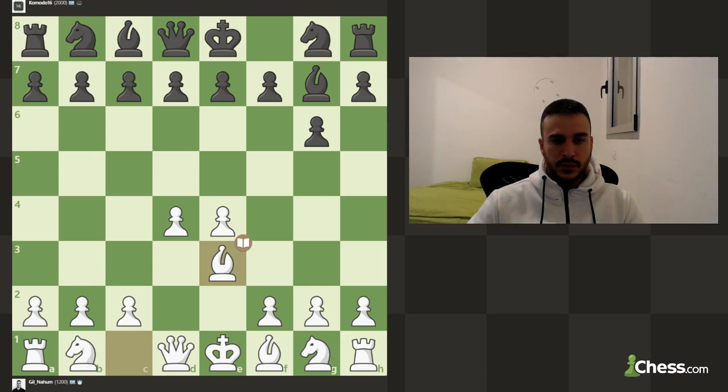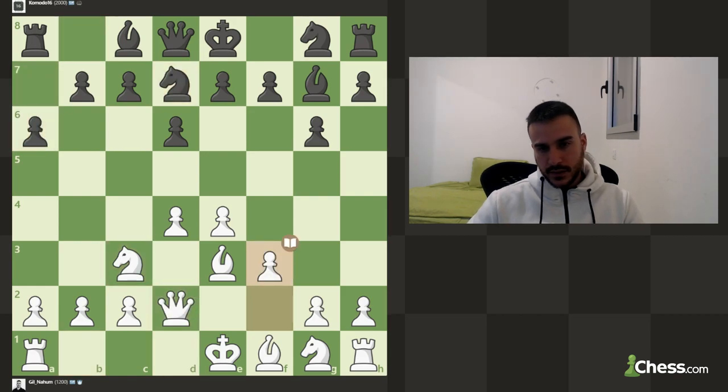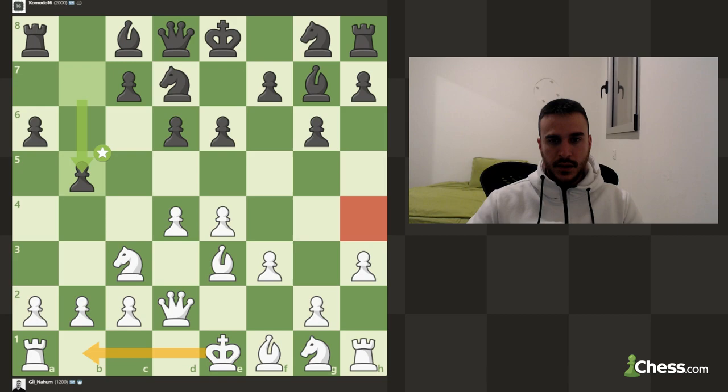Basically you want to advance against the Modern Defense. Bishop e3, knight to c3, queen d2, f3 - as you see you are basically creating a very very strong pawn chain and controlling those dark squares around your king. You want to play for an aggressive line and for a long castle - very very fun for white. Give it a shot, it's very aggressive. That's it for today, I'll see you next time and thanks for watching.